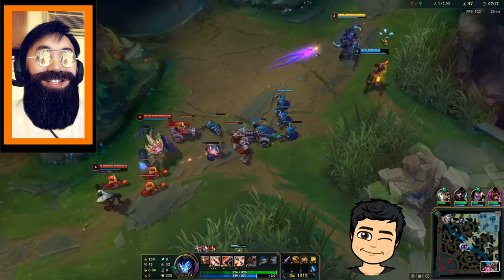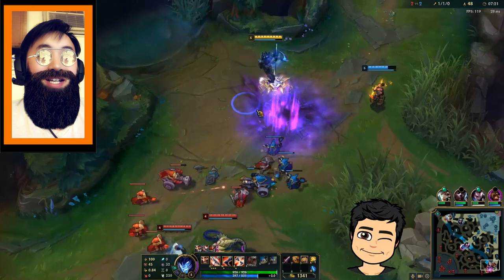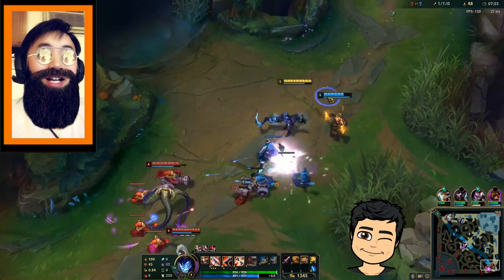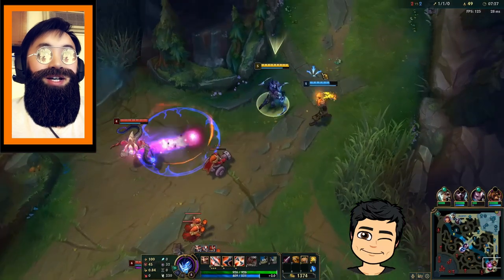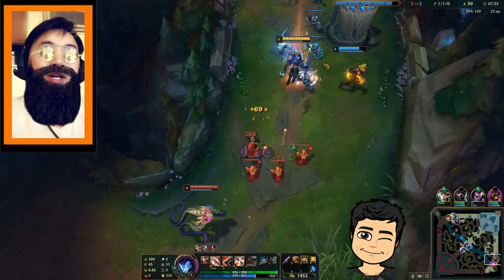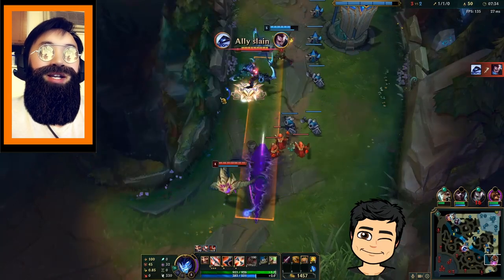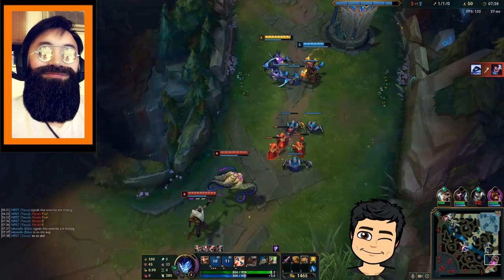As you can see, Vel'Koz is spamming abilities left and right. I'm simply dodging them, and every time they go on cooldown I try to play as aggressive as I can. You'll also notice that in a lot of these skirmishes Vel'Koz and Jinx disrespect Brand's range and zone of influence and walk up on Brand — in that case, Brand gets free damage.